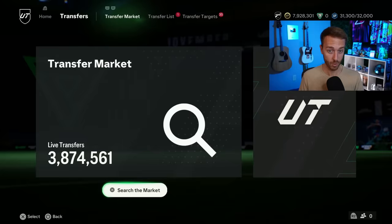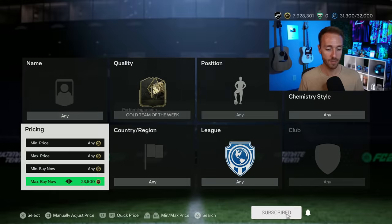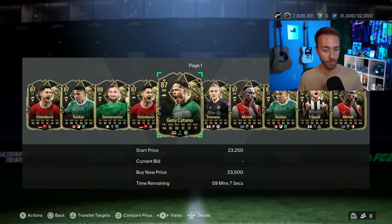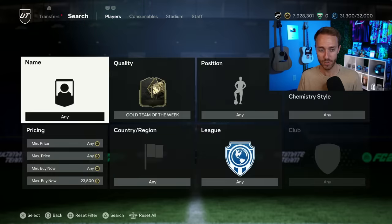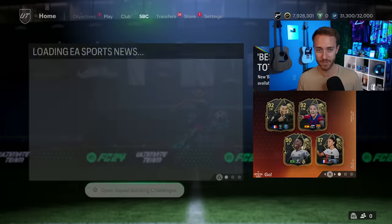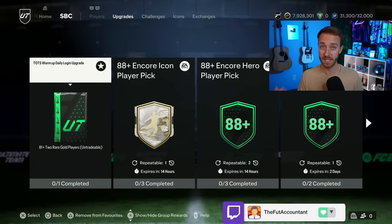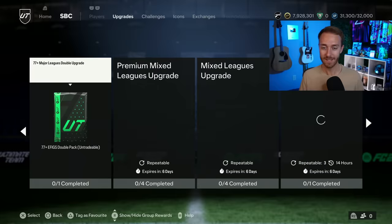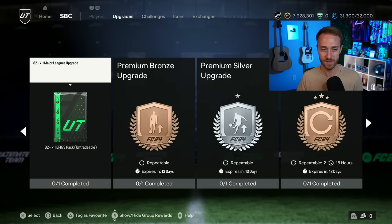Speaking of informs — they were required in that 83x10 — and since we're watching fodder prices very carefully, let's check those out. Informs were at $25k-$26k at one point yesterday for a very short time. They are back to about $23k-$24k, but I still think there's potential. I've got a couple on my transfer list. I think there are still more SBCs coming that could require informs, and they could go up. If you're invested, definitely be lazy-listing them around 29,000-30,000 coins.